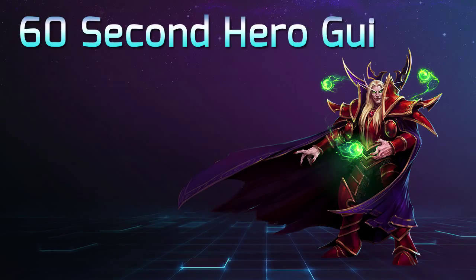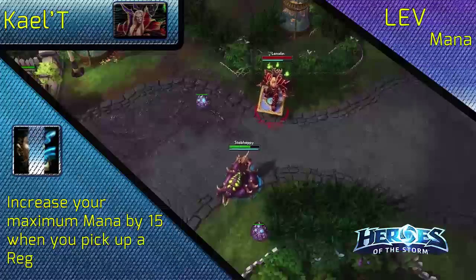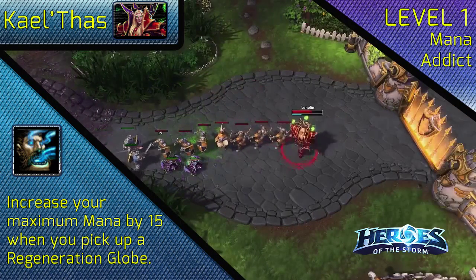Welcome to another 60 second Hero Guide with Lanolin, featuring Kael'thas, the Sun King. At level 1, choose Mana Addict. Kael'thas uses a ton of mana during teamfights, and Mana Addict will help alleviate the strain on your mana pool.